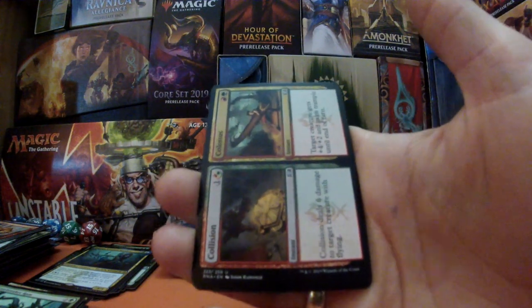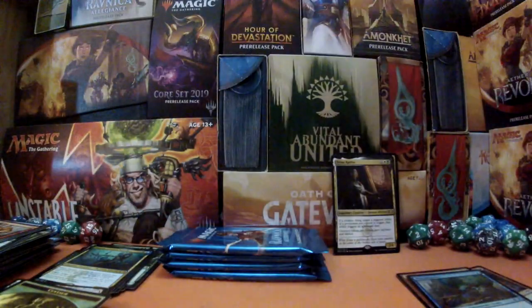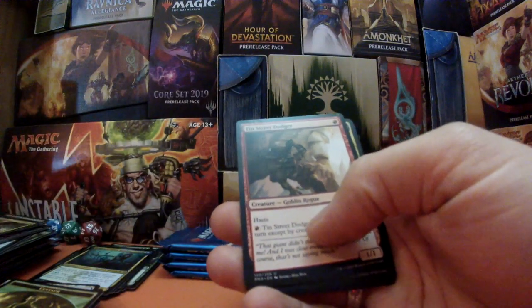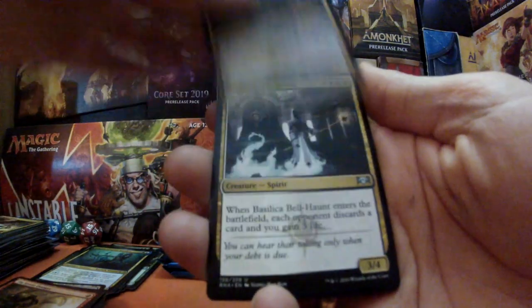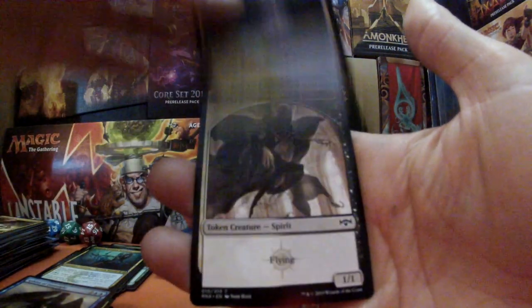We have Gate Breaker Ram, Collision to Colossus, Gaea's Shieldsmate, and Guardian Project — that's our rare. We've got a guild gate and a centaur token. I'm trying to keep an eye on the number of mythics, foil rares, and shock lands — just tracking what people have pulled to get all the numbers together. We've got Tin Street Dodger, Silic Bell Haunt, and the Sphinx — Simic guild gate with lovely artwork and a spirit token.